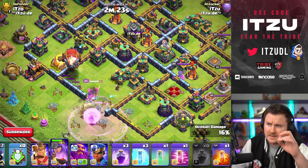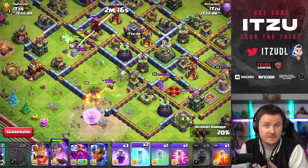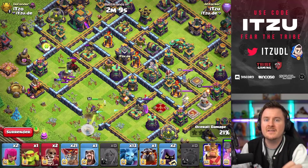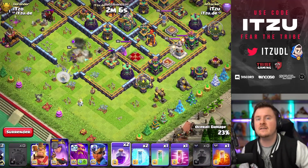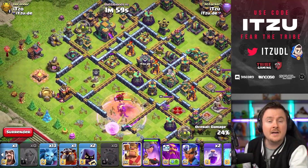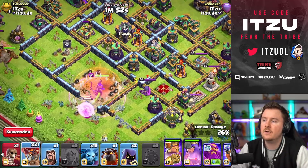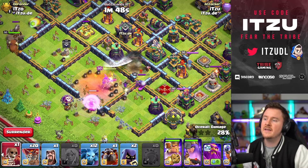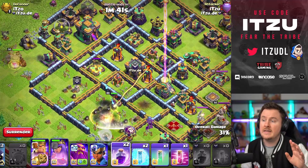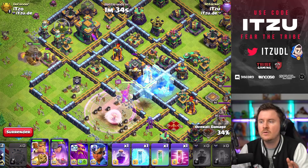The blimp is actually super op here — it gives you the first possibility of luring the clan castle, and the second thing is pushing your queen into the core of the base while taking away damage that could otherwise hit your king. Because the king is supposed to take down the town hall, you don't want him distracted by stray archer towers. Now with the king already on the outside, the queen keeps diving into the base, and then we wall break to open up a huge part of the base.